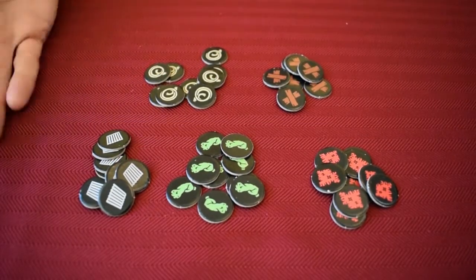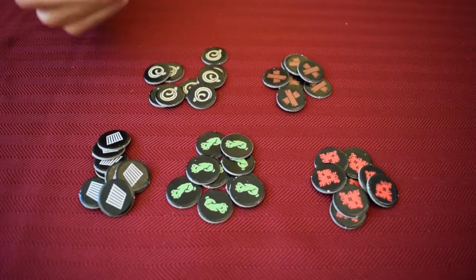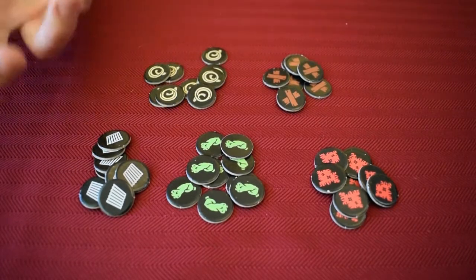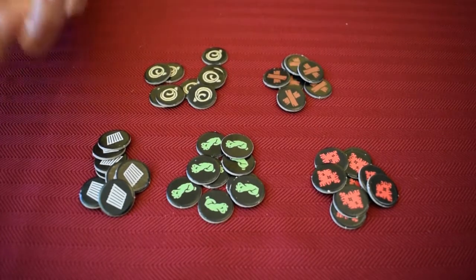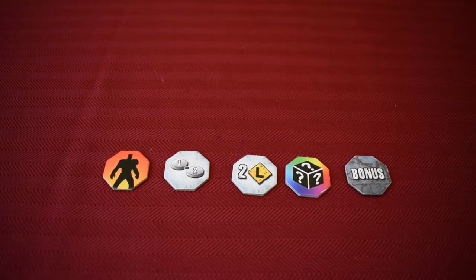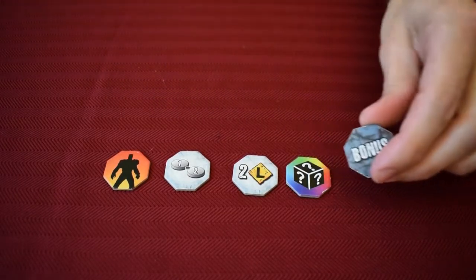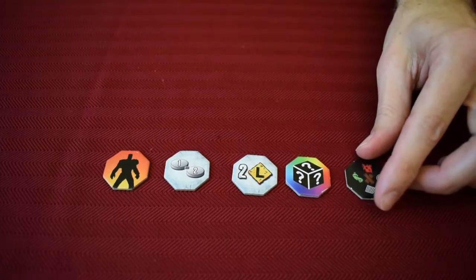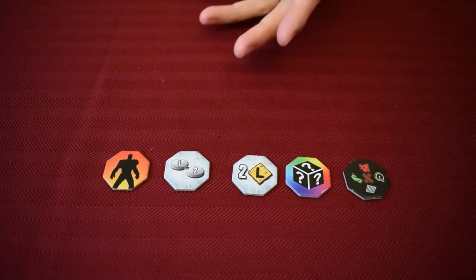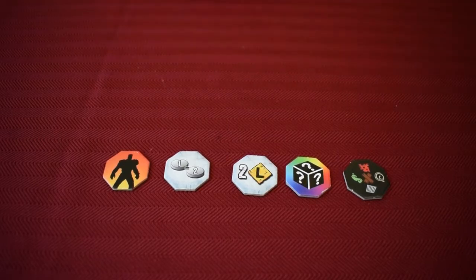The game includes 45 resource tokens: metal, rope, plastic, wood, and cloth. These are what you're going to gather and then spend as the economy of the game — you'll buy your cards with these resources. There are also five bonus tokens in the game. They all have a common back and a unique front. These are what you're going to be rolling at the end of the scavenge phase to get a little something extra, and also to end the scavenge phase, because when the last bonus token is claimed that phase is over.